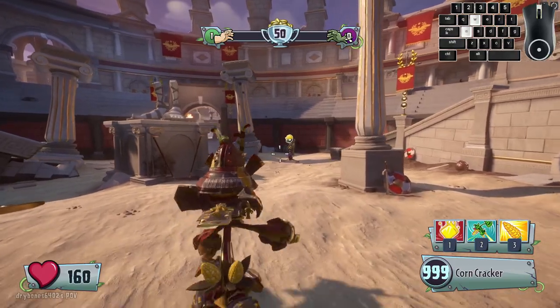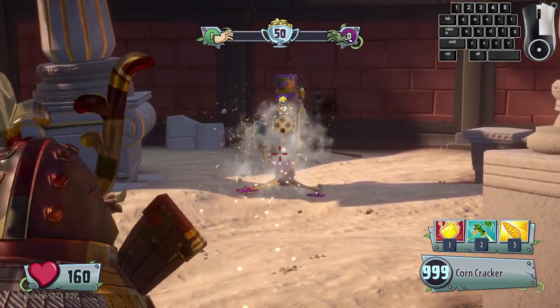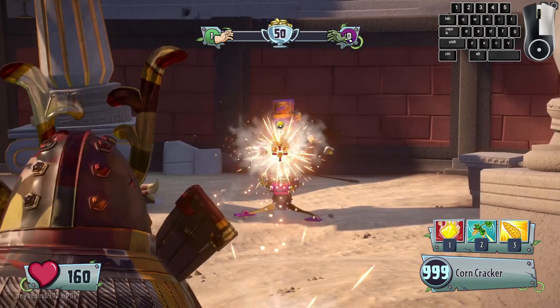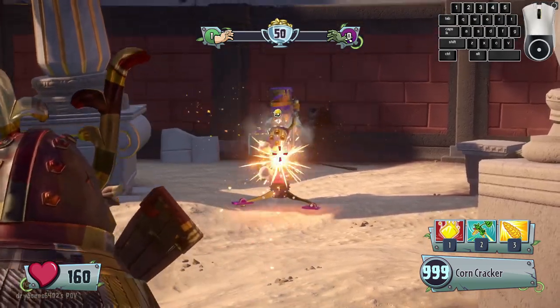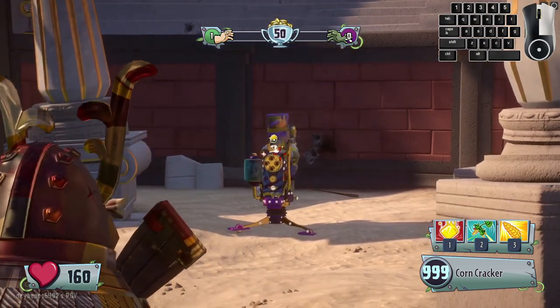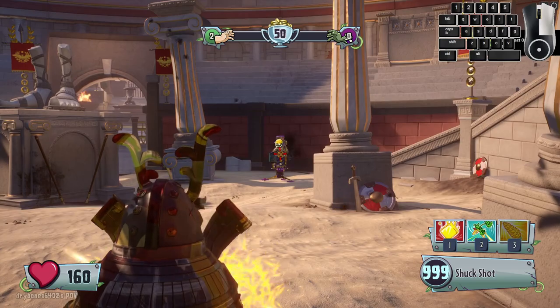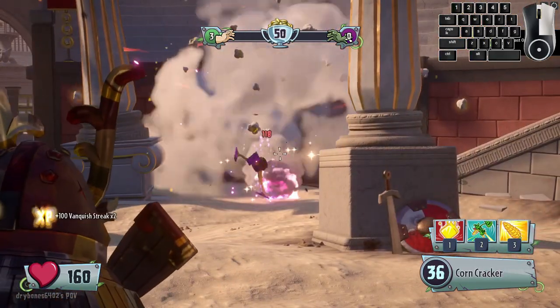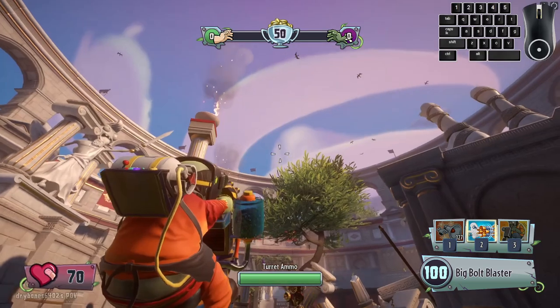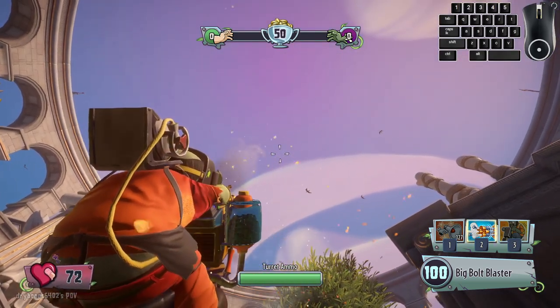I often see this mistake happen a lot online, so let's go over it. When Engineer is on Bolt Blaster, firing at the Bolt Blaster itself will cause no damage to the Engineer at all. In order to deal damage, you need to aim your crosshair at the Engineer himself. If you're playing as a Korn, you can also shuckshot at the Engineer pretty easily. If you are the Engineer player though, if you aim straight upwards, it can become super difficult to attack.